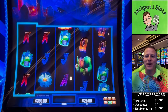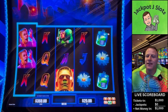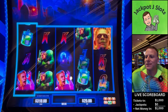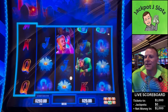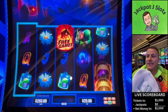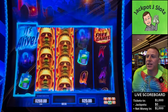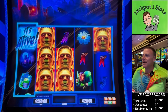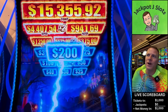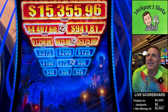Max bet on the one-dollar — twenty-five bucks a spin. The machine max bet on the two-dollar is fifty dollars, which we may do here. It's Alive! It's Alive! It's Alive! Two hundred dollars, thirty bucks, fifty bucks, three hundred seventy-five.